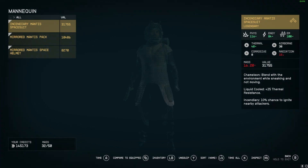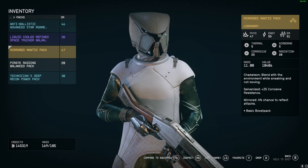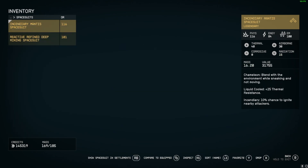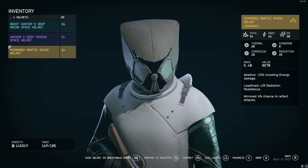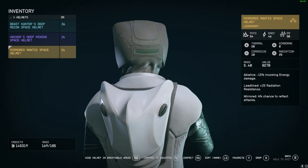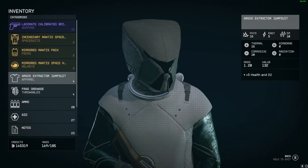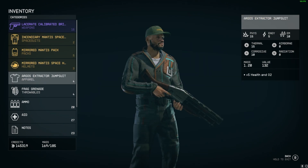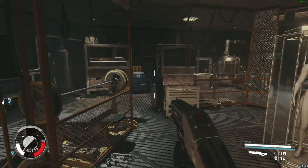You're going to get the Mantis set — the Mantis space suit, the Mantis backpack, which gives you Chameleon, corrosive resistance, chance to reflect attacks, and a boost pack. The helmet gives you Chameleon, liquid cooled resistance, and chance to ignite nearby attackers with incendiary damage. There's also reduced incoming energy damage, radiation resistance, and a chance to reflect attacks. It's a really good armor set, super strong to start out, and paired with a good weapon — especially if you want to go stealth — it's just S-tier armor to have.